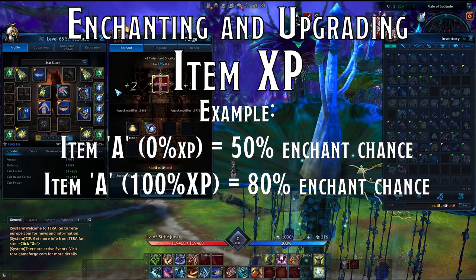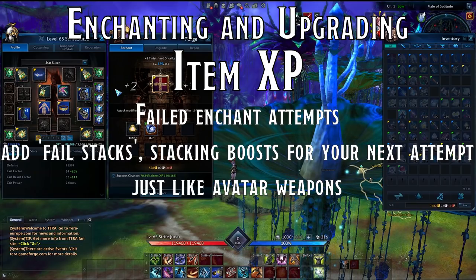Those numbers were examples to illustrate the point, not exact in-game numbers. At higher tiers — frost metal and up — even an item with 100% item experience will not have a 100% enchant or upgrade chance. If an enchant attempt fails, a fail stack will be added, just like with the avatar weapons. A fail stack is a small, permanent percent chance increase for the next attempt. This means that while failure is annoying, it will always add a fail stack boost, and they'll stack until you succeed — it's constantly getting more likely to succeed after each failed attempt.